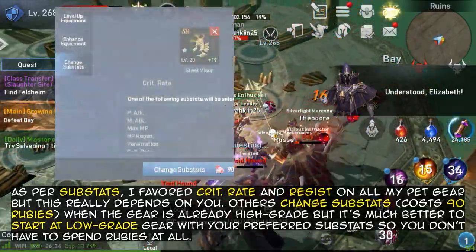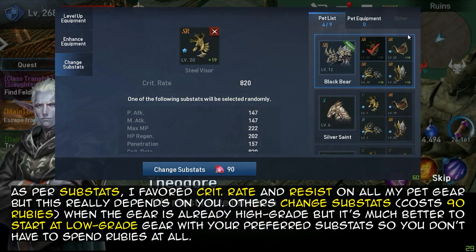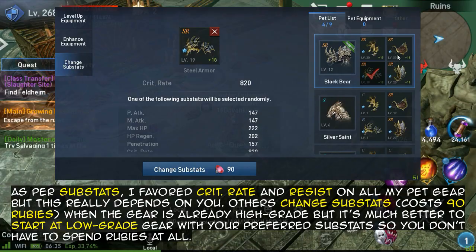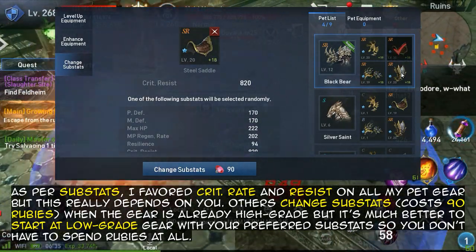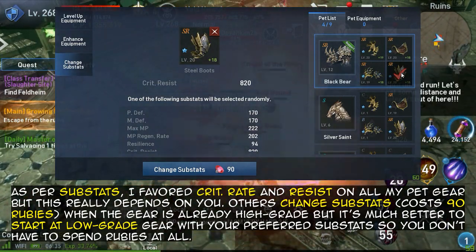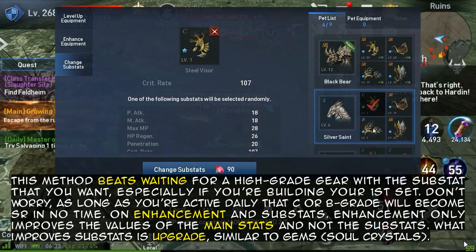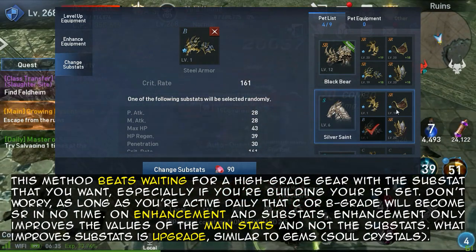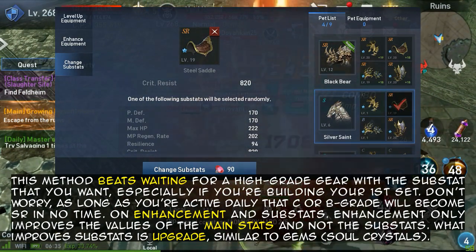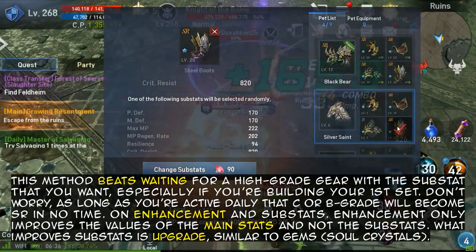As per substats, I favor critical rate and resist on all my pet gear, but this really depends on you. Others change substats when the gear is already high grade, but it's much better to start at low grade gear with your preferred substats so you don't have to spend rubies at all. This method beats waiting for a high-grade gear with the substat that you want, especially if you're building your first set. Don't worry — as long as you're active daily, that C or B grade will become SR in no time.